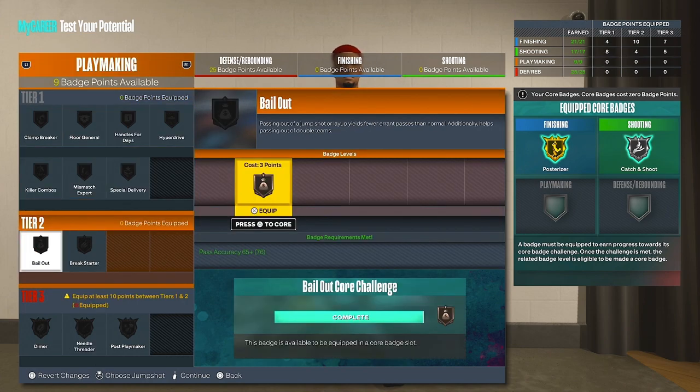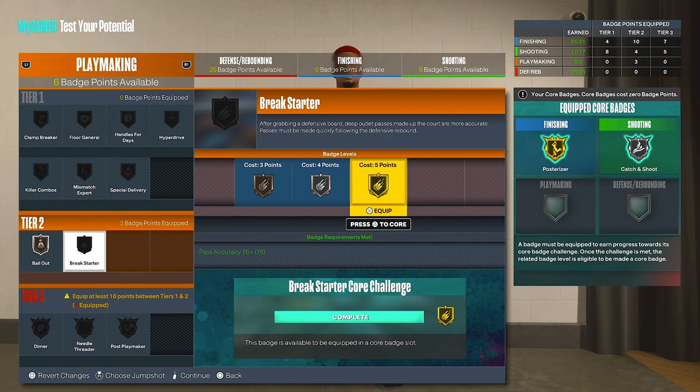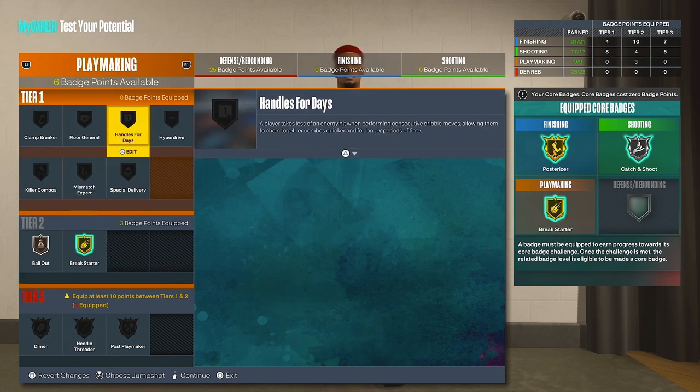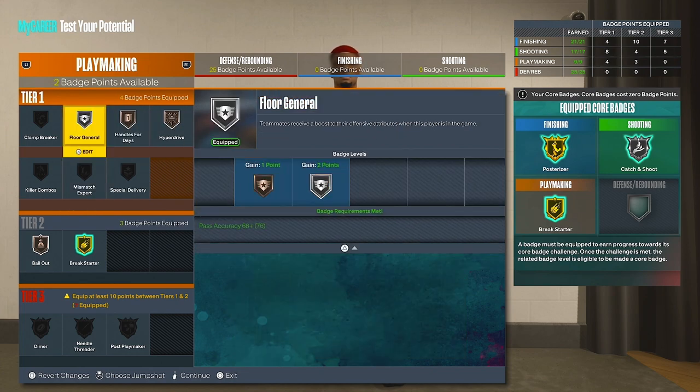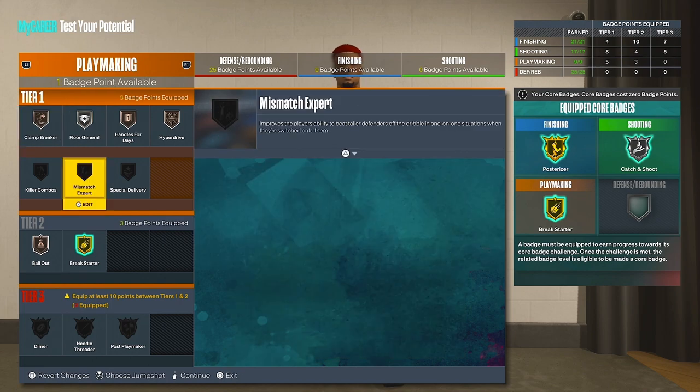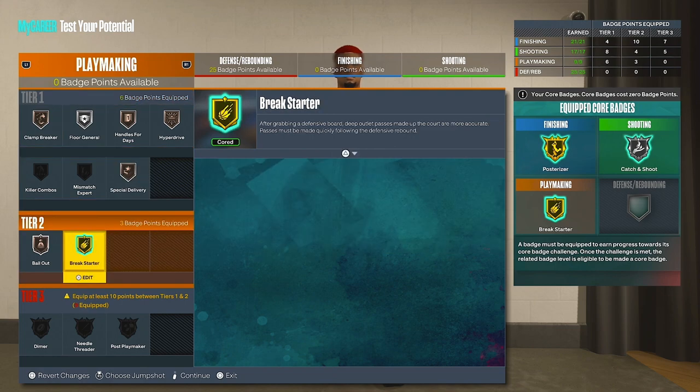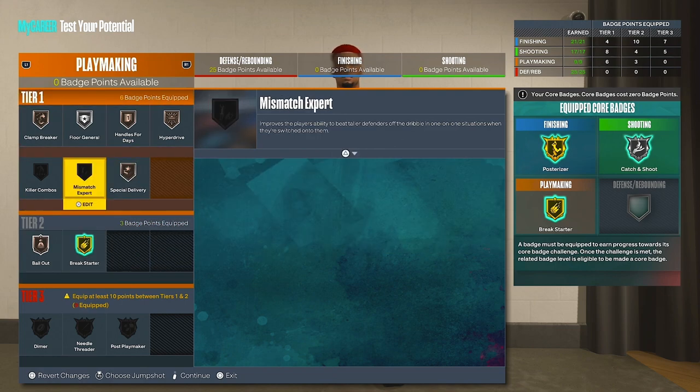For playmaking, all you need is Bail Out, and you can core Break Starter if you play in the Rec a lot. You've got six badges, so put on things like Handles for Days, Hyperdrive, Floor General, or Clamp Breaker — whatever you want. If you don't want to core Break Starter, don't worry about it.